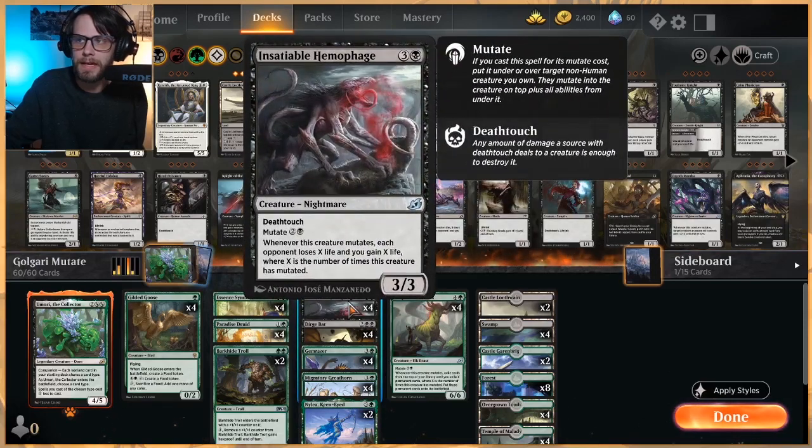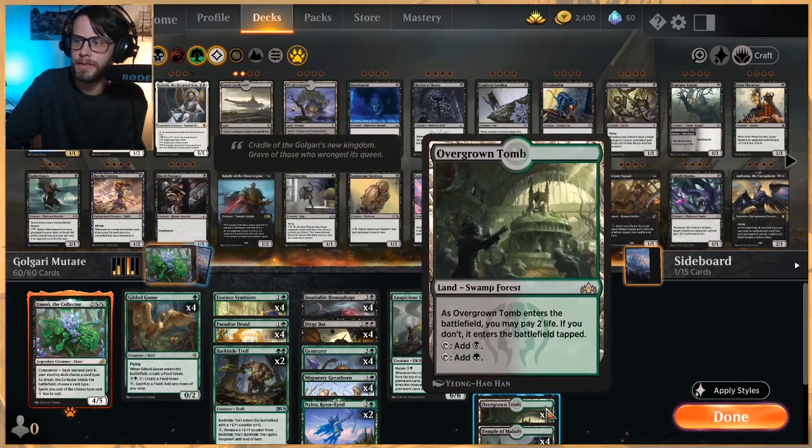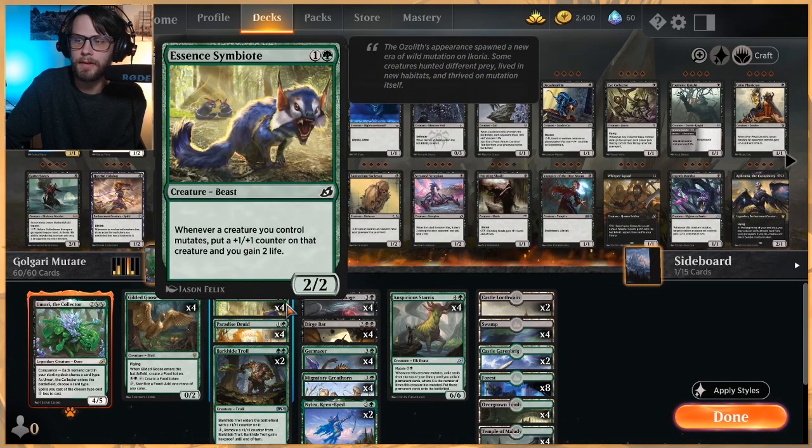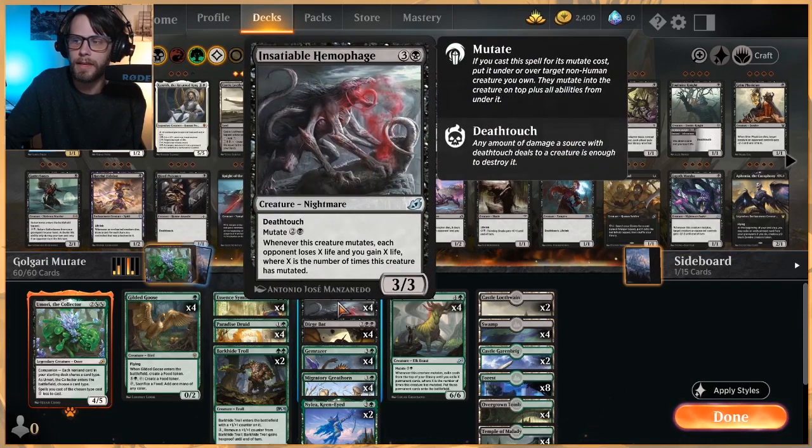Insatiable Hemophage is a really interesting card I haven't played with outside of this deck. It's a three-cost mutator, a 3/3 Deathtouch — very good. Whenever it mutates, each opponent loses X life and you gain X life, where X is the number of times the creature has mutated. This is a really nice way to swing the life totals back in your favor. We do have a couple Shocklands, so this helps recover that life loss, along with Essence Symbiote doing the same thing.